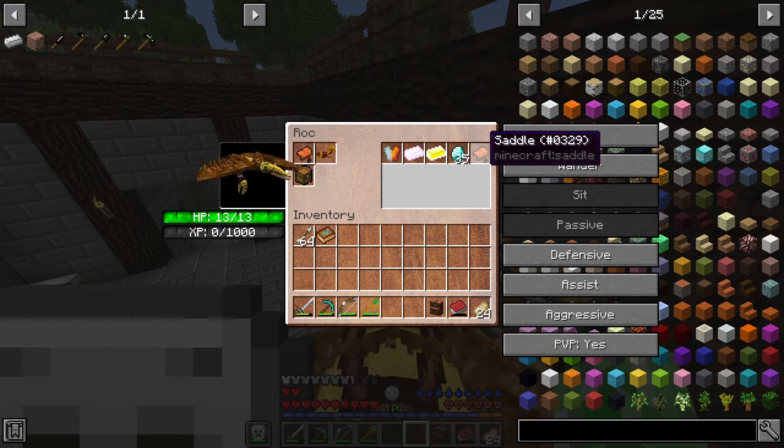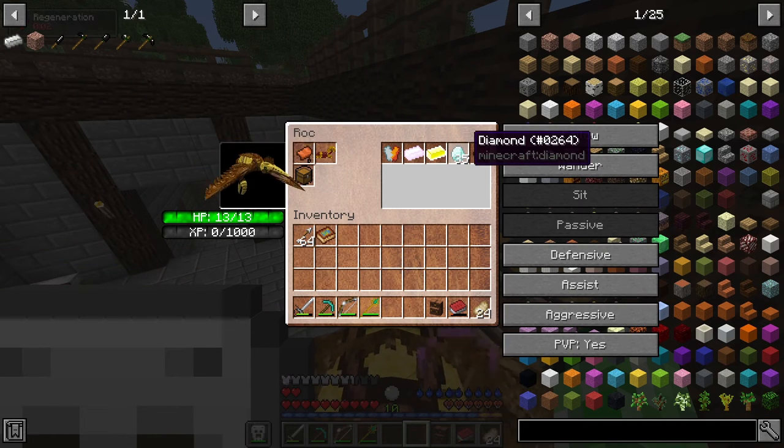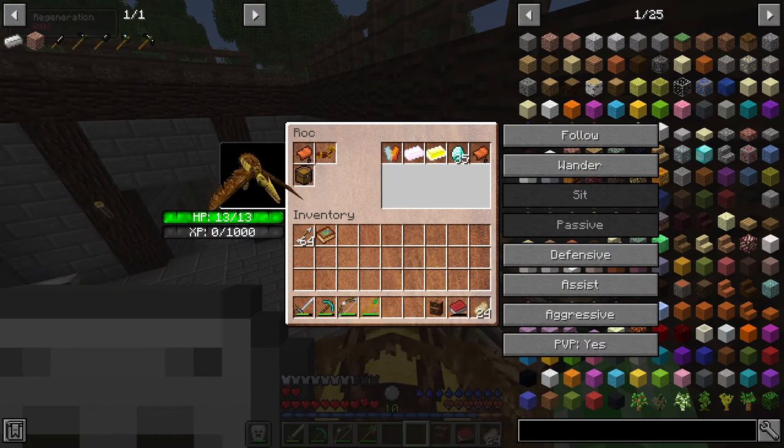I got a saddle so I can ride any new tames that I might get in the future. And 35 diamonds. I'm going to make armor and a sword, maybe even a bow depending on how much I hate money.